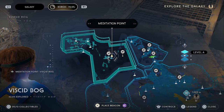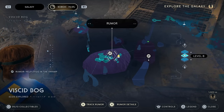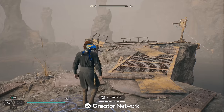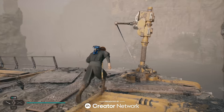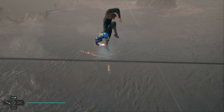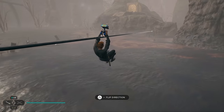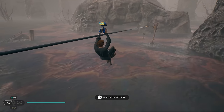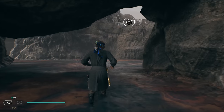This is another Jedi chamber walkthrough — the Chamber of Connection. It's on Koboh and you're going to get to it from the Viscid Bog Meditation Point in the swamp area. You can see it over there; to get there we're going to go through the swamp, take the zip line, transfer to the second one, then jump up and make our way to the entrance. In addition to showing you how to complete this chamber, I will show you the location of each of the seven collectibles that are in here as well.